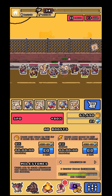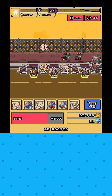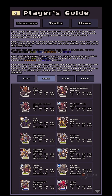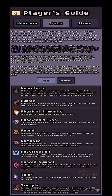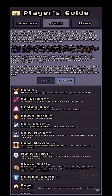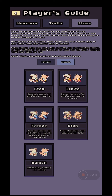Don't forget to watch ads and use your potions — they help a lot. In the player guide you'll find different traits and skills. The learnable skills are ones you can learn from monsters, so check those out carefully. Items include health, defense, speed, attack, and revive. A revive potion revives one of your heroes. You also have abilities like Stab (25% HP damage), Ignite, Freeze, and Banish (instantly destroys one or two enemies).